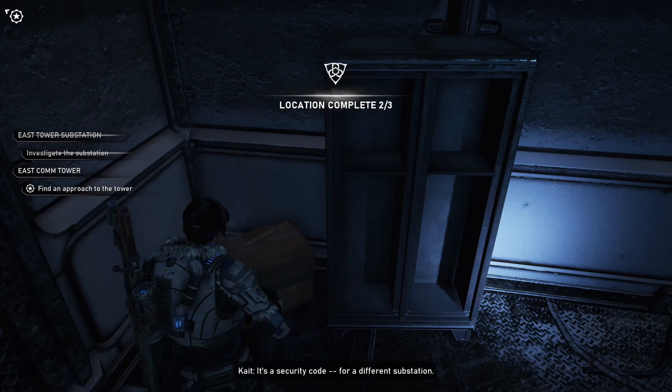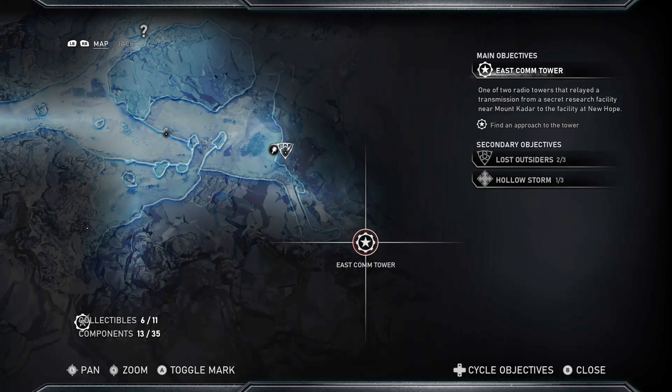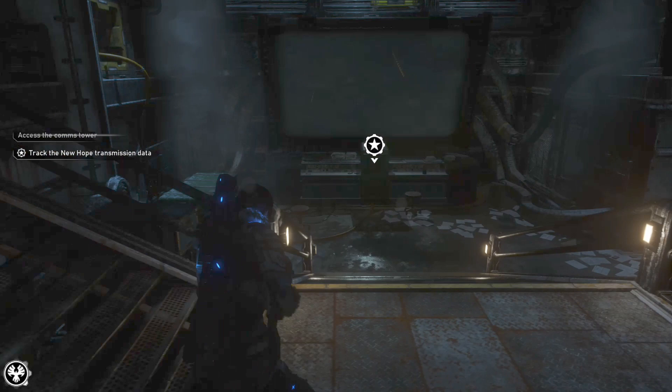Moving on, we're going to go to the east comm tower and you're going to have to walk on foot quite a ways and fight through quite a bit of enemies - so don't feel like you missed something, it's going to take a minute. Once you finally get to this room, go down the stairs and you'll find the component right around the stairs.